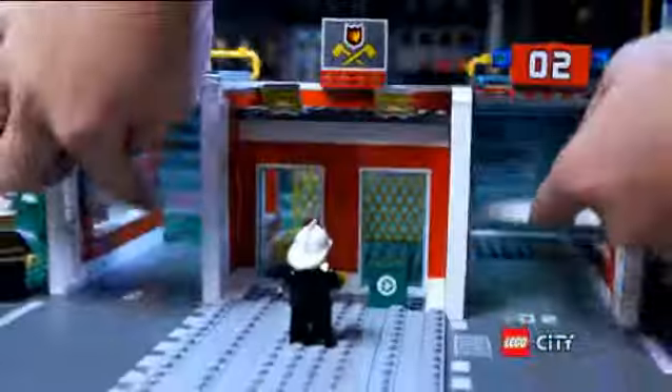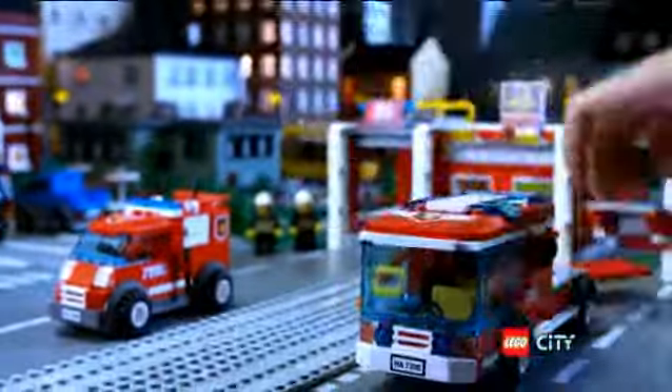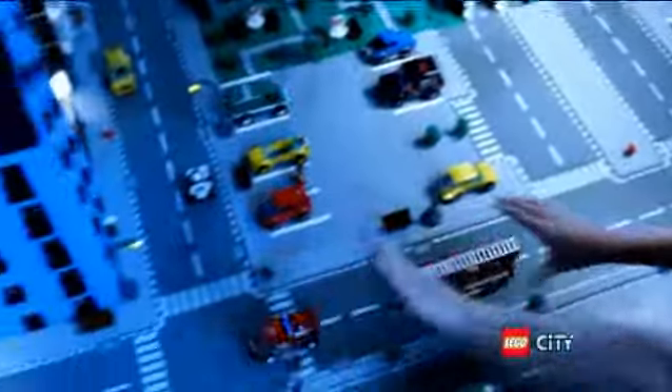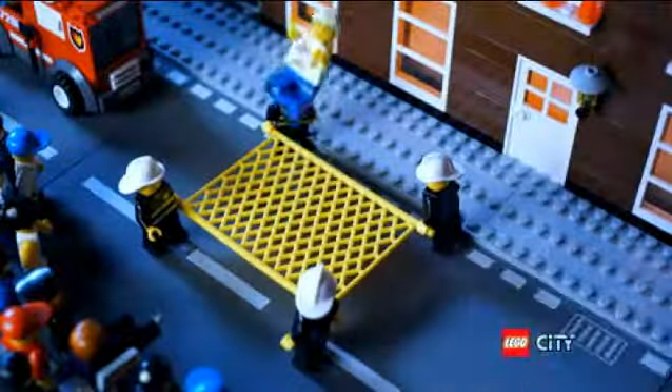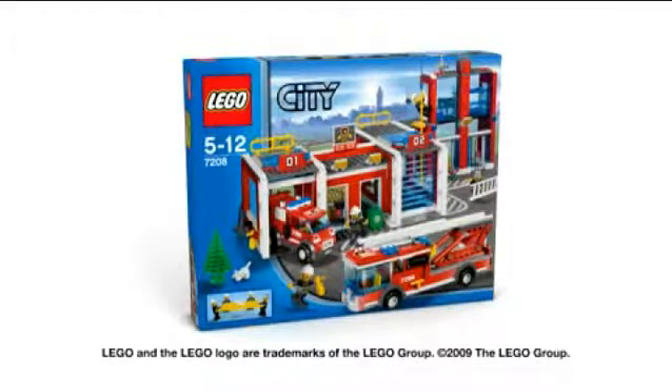There's a fire in LEGO City. Slide down the pole. Rush out of the door to the new fire trucks. Build the new great fire trucks and race off to the rescue. Arrive at the scene, extend the ladder, bring in the jump sheet, and save the day. The new LEGO City fire station.